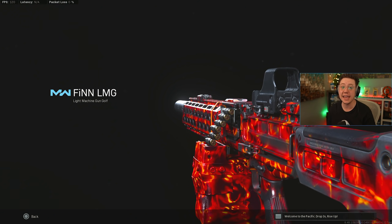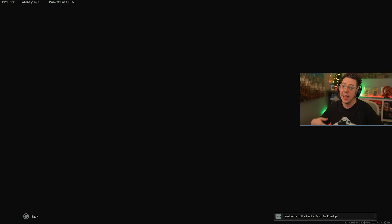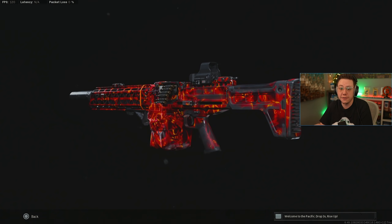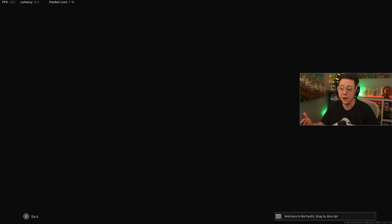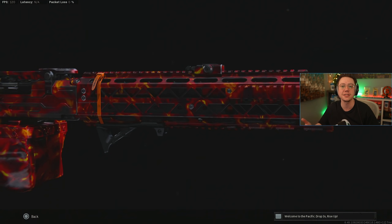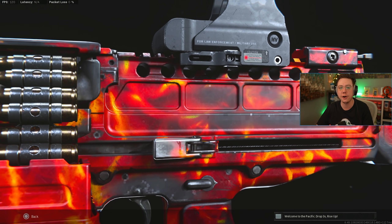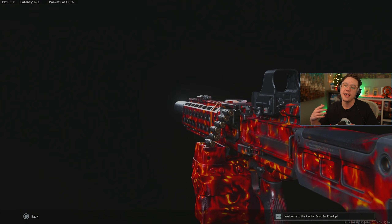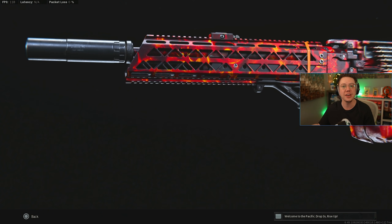Another weapon that's still absolutely viable is the FIN LMG, primarily because of the fire-rate-increasing barrels. This thing just fries everyone because it has such a great TTK over range — one that very closely mimics the MG82 from Cold War, which is one of the fastest-killing weapons in the game. While it's a sleeper weapon, it absolutely is one of the better options right now, especially in terms of overall TTK.